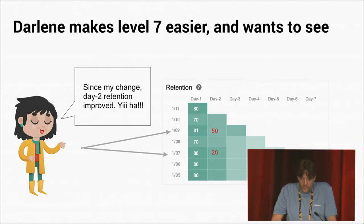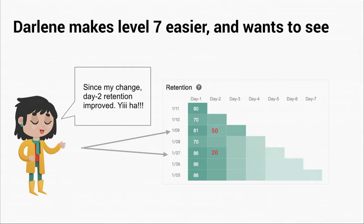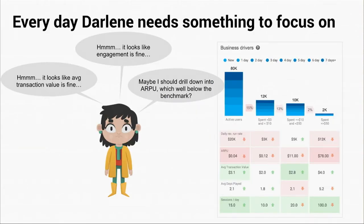After she does that and launches it, she comes back to our retention widget in which we've broken down retention by cohort. She finds that people who started playing her game before only had 20% two-day retention, and afterwards they have 50% retention.